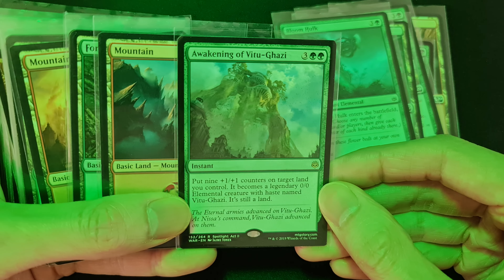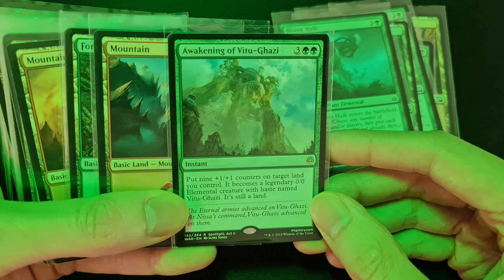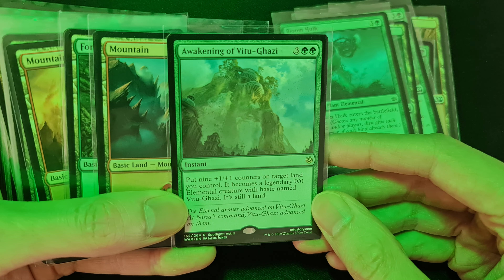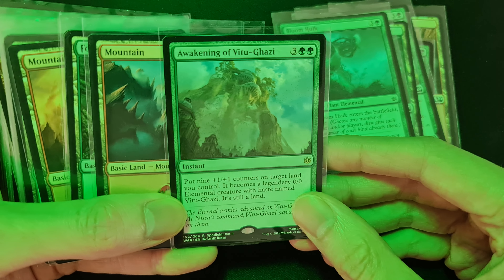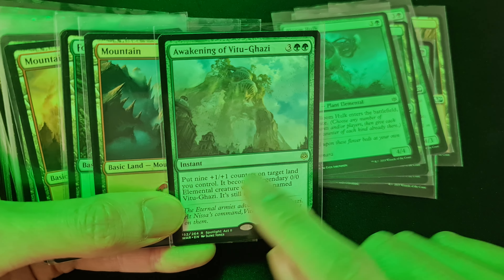This instant, Awakening of Vitu-Ghazi, costs five mana. It puts nine plus one plus one counters on target land you control, and it becomes a legendary zero zero elemental creature with haste named Vitu-Ghazi. It's still a land, so it's a land that has nine nine.